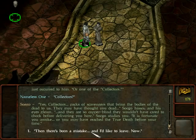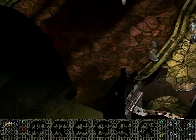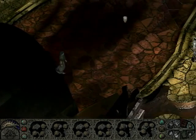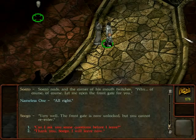I say there has been a mistake and I'd like to leave now. Zoego nods, the corner of his mouth twitches, and he says of course — let me open the front gate for you. I feel stronger. He opens the door. So the truth actually helped us here. He says the front gate is now unlocked but I cannot re-enter. I ask if I can ask some questions before I leave.